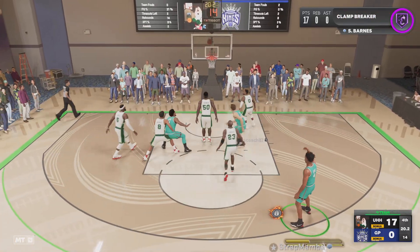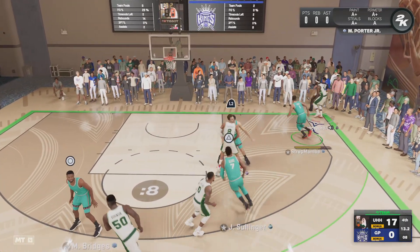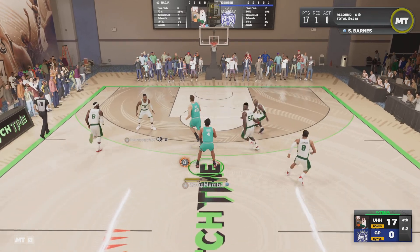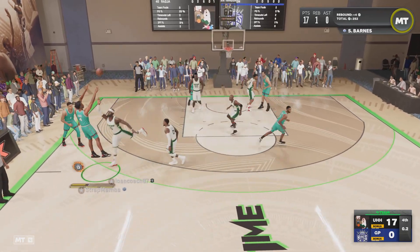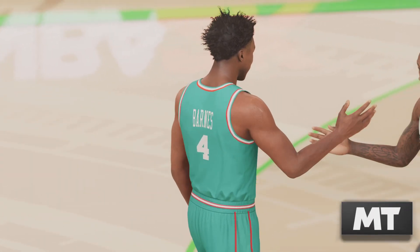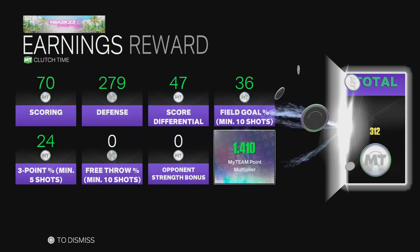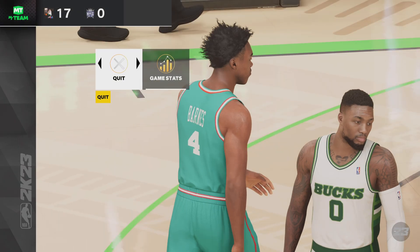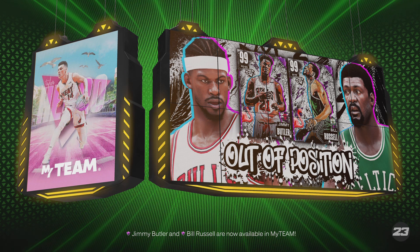Scotty pull-up three — no good. LeBron fires for three — no. Oh my gosh, look at that board by Scotty! We get the buzzer — Scotty wins 17-0 against a guy who wasn't very good. But you can tell this Scotty card is elite. He's probably a top-three point guard if not the best. I've used Gary Payton who's really good for his size, but Scotty is definitely the best point guard defender in the game.